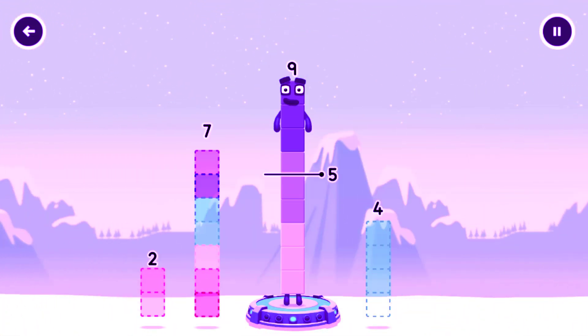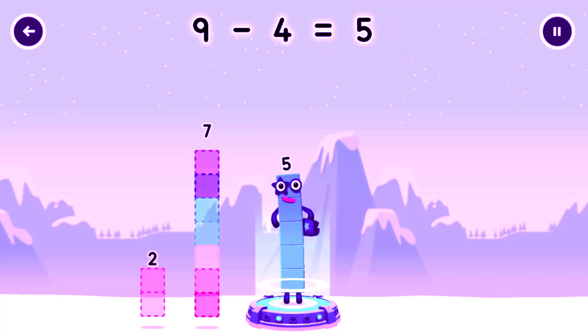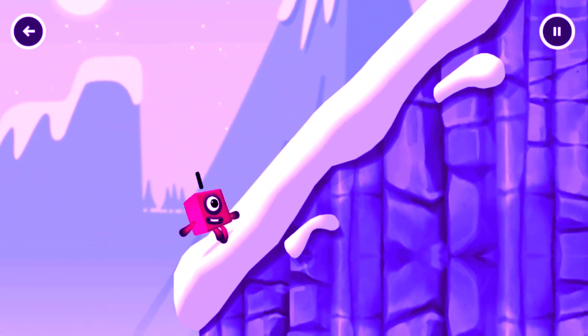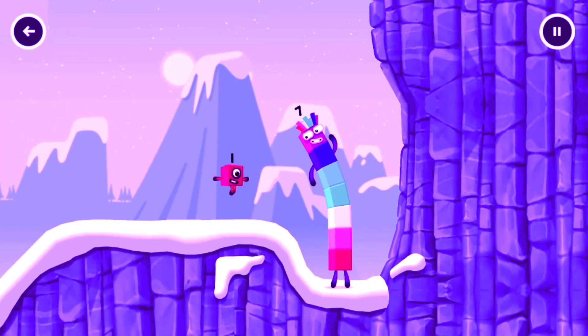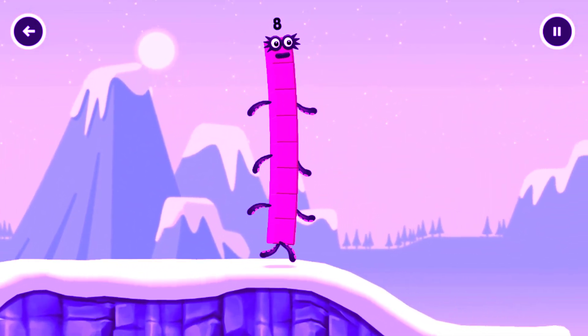Take number blocks away from ten to leave five. Correct. Five. Five. Yes, you got it. Oh, who is one going to get up there? I am seven. I am eight. Octoblock coming through.